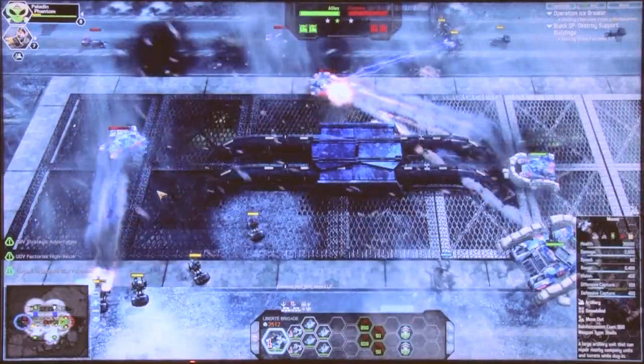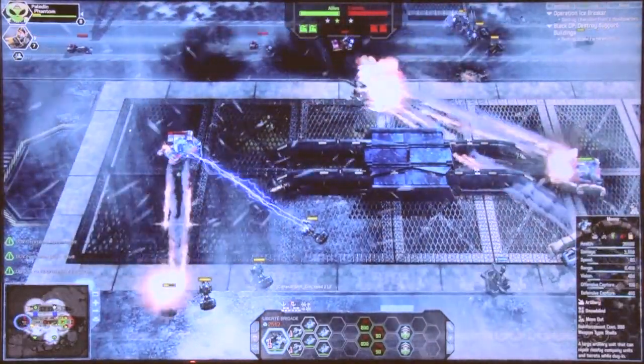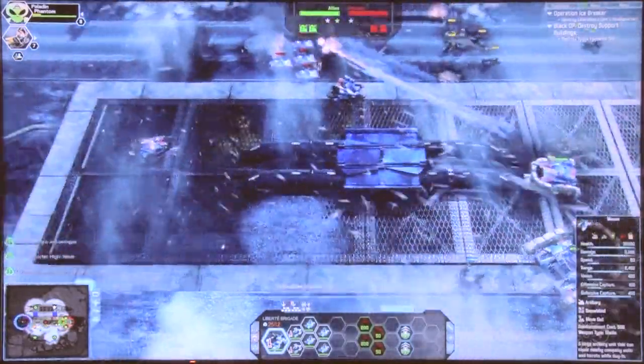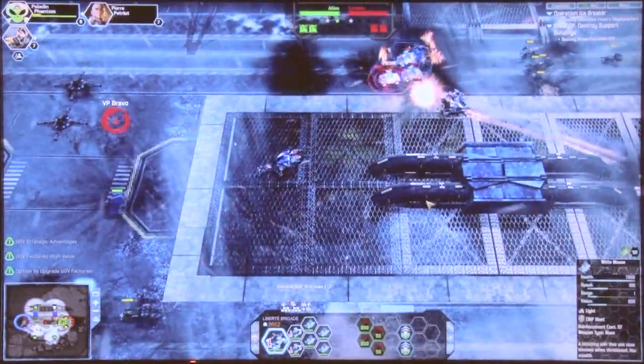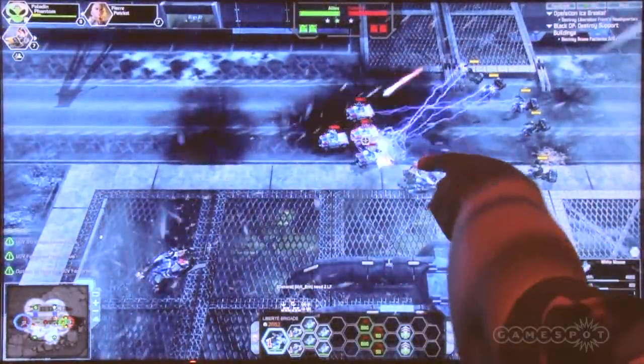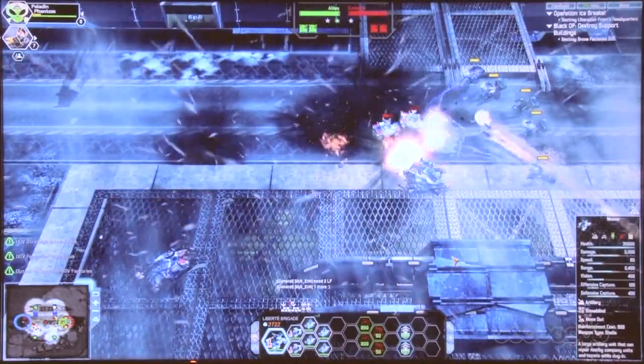Ultimately in this map with our elite company, somebody over on the other side is also playing with the Liberty Brigade. They have the same units, but it looks like they don't necessarily know how to use them as well as I do, because they've got all their mouse units here and I'm attacking them.